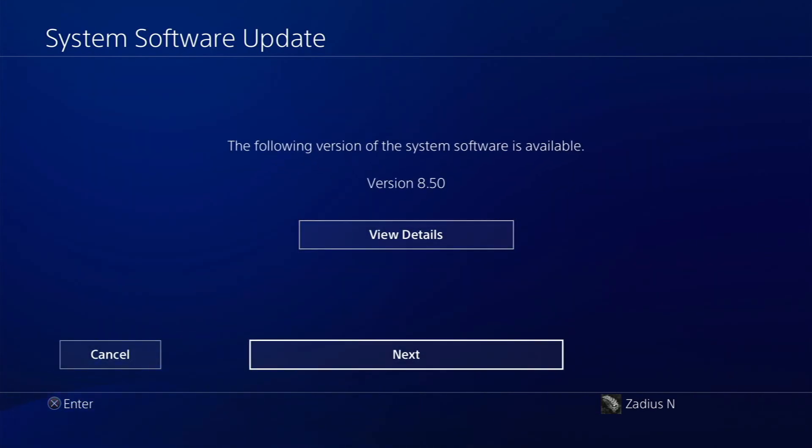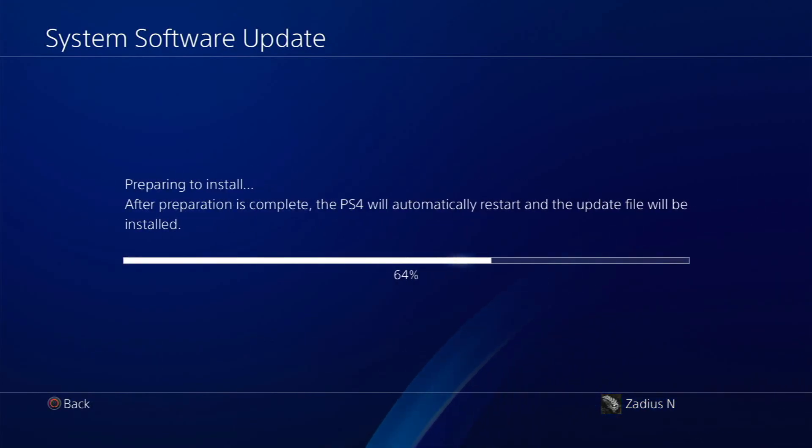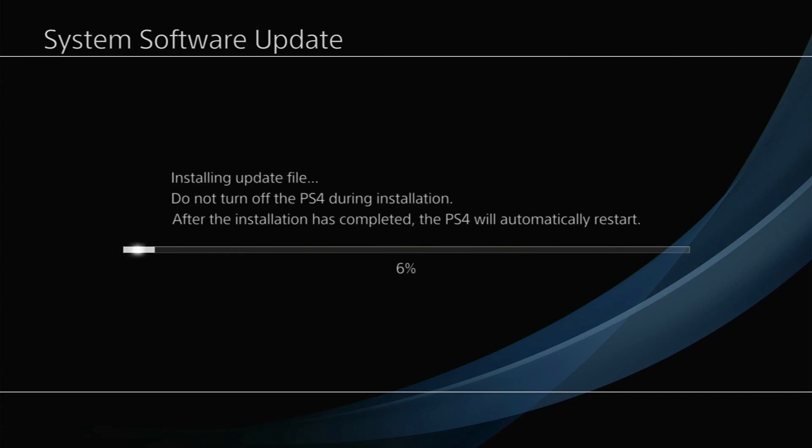I'm going to go back, hit next, and go ahead and try this update now. I'll hit X for update and it's going to prepare the update for installation. If everything goes well, the update will get installed, my PS4 will restart, and I'll see the nice blue screen. If something goes wrong, I'll see a black screen saying 'cannot start the PS4,' or it will say 'insert a USB with the latest PS4 system software update for reinstallation.' Let's see what happens — hopefully this does not break my PS4. Okay, you can see it's installing the update file.